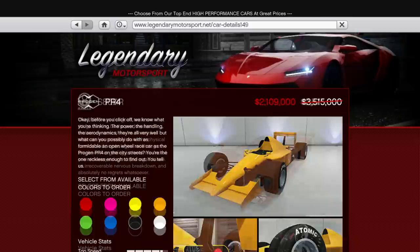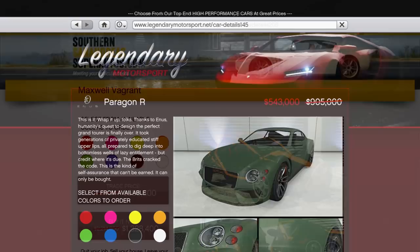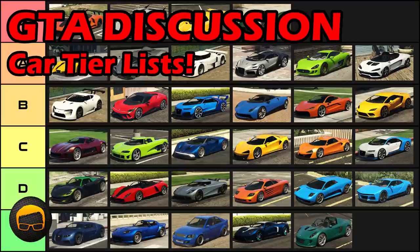There's also 40% off the PR4, which is the second quickest open wheel car; the S80RR, which is the fourth quickest supercar; and the Vagrant, which is the quickest off-road car. You can also take advantage of 40% off the Paragon, Everun, Rampant Rocket and Invade and Persuade RC Tank.